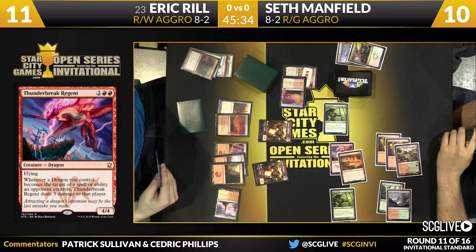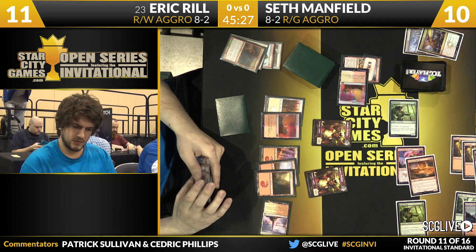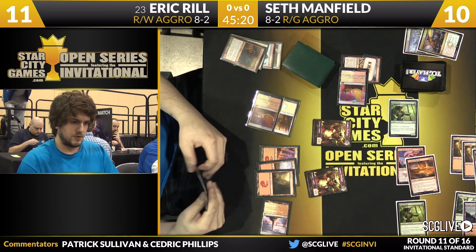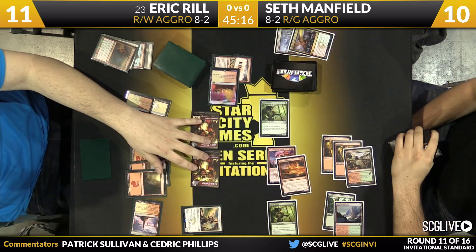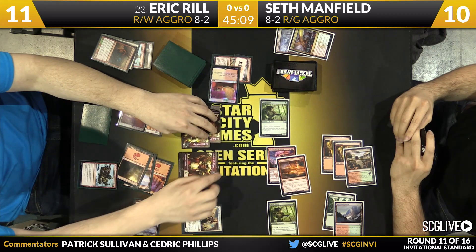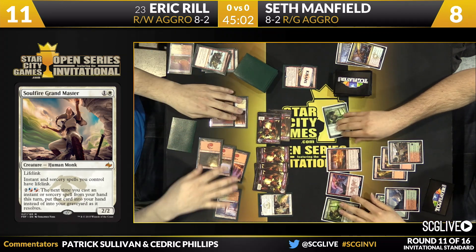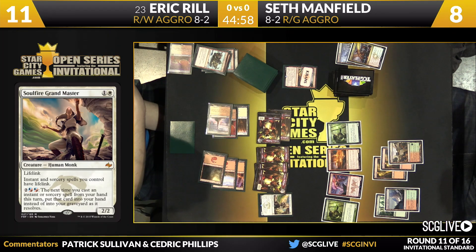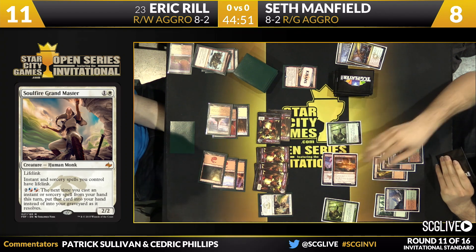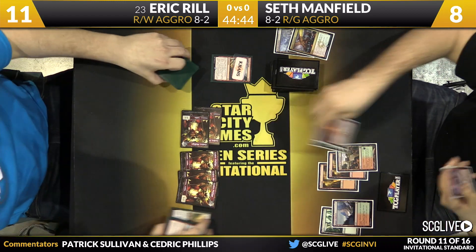Temple of Triumph — we're going to take a look at the top card. Notice he elected to play the temple instead of the Battlefield Forge off Outpost Siege, which means his hand must be pretty weak. At this point he's digging for help — he needs specific cards, and it's more efficient to play the temple if you don't need the land specifically, because if the top card is bad, he burns one deeper. Hordling Outbursts and a passing of the turn. Manfield draws quickly. Eight to eleven. Here are the attacks — leads me to believe he has something to finish this game. Crater's Claws will be just fine. Seth Manfield going to win game number one over Eric Rill.